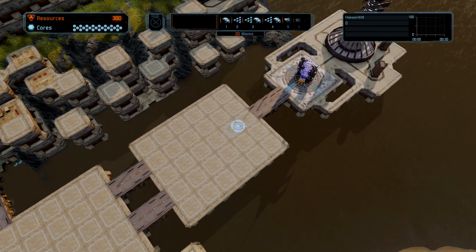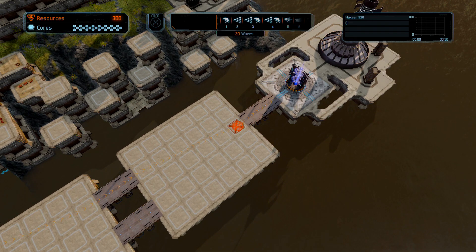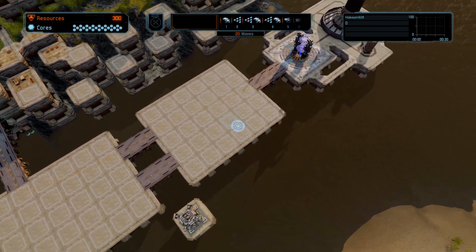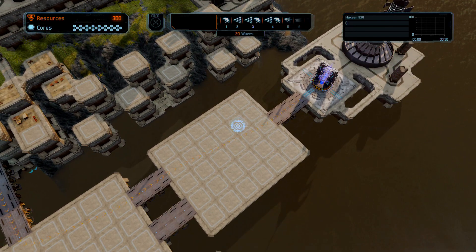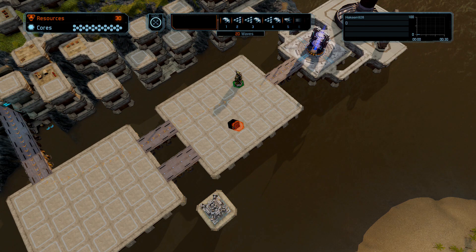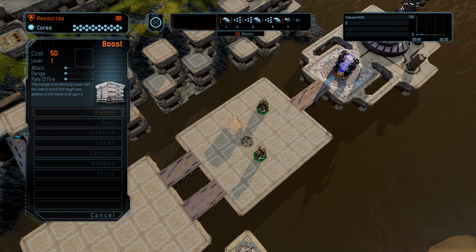We want to make these guys walk as long and as far as they possibly can. They're going to come in through here — we can't build here. So I'm thinking about making them walk around out here, putting an area of effect right here, and then doing the same thing on the other side. We want an Inferno here and an Inferno there, then build the Boost to make that happen.